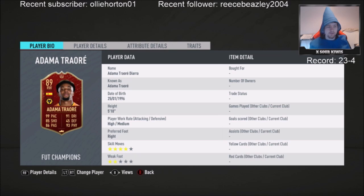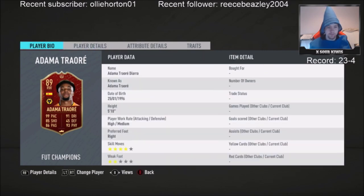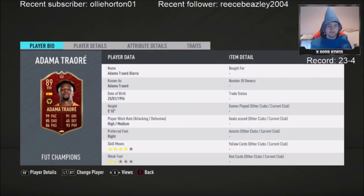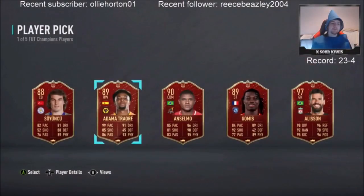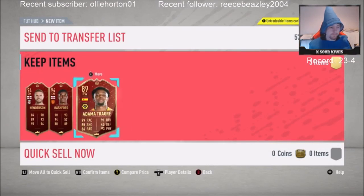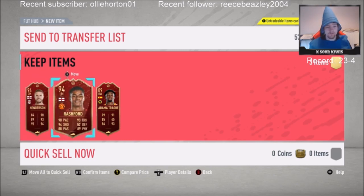Adama's a decent sub - I've been moaning for ages that I don't have a sub, but two-star weak foot... Did they not upgrade Adama to a three-star weak foot? Chat, did Adama not get upgraded to a three-star? I'm sure he got boosted to a three-star weak foot. I mean it's going to be average either way, but I do need a sub so it'll be decent. I'm happy with that.